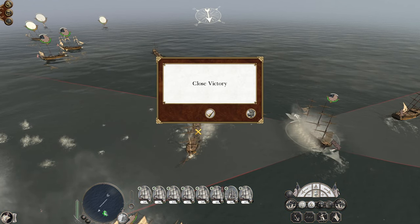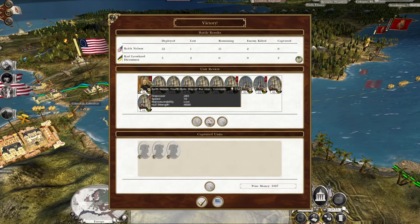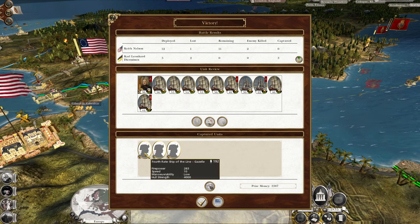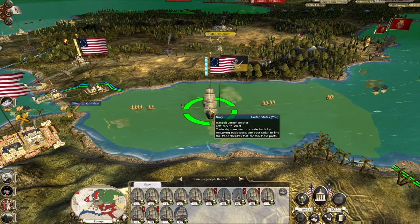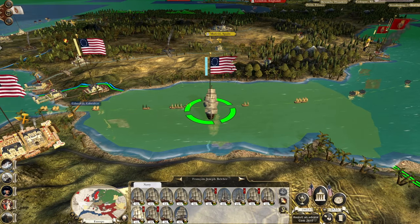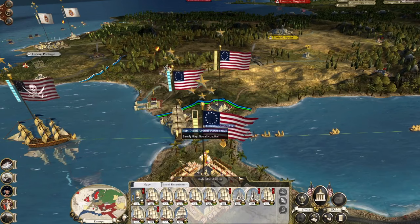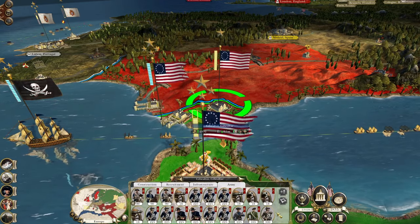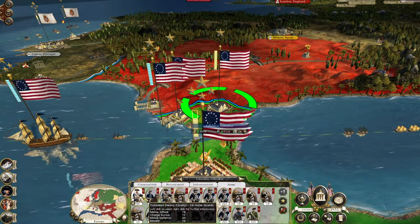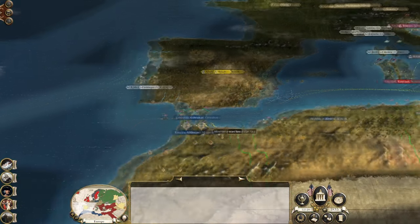That was a bit dicier than I thought it was going to be. Never underestimate the AI at sea — they know exactly what they're doing. My Emerald survived — I actually only lost one ship. They surrendered, bringing all their ships into the fleet. Oh no — my Emerald did die. The Reprisal will be Radcliffe Ashton. Excellent — get it back into Sandy Bay.